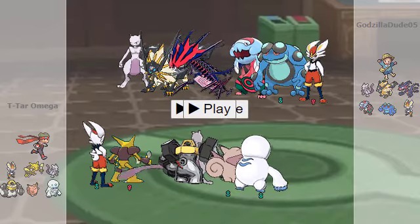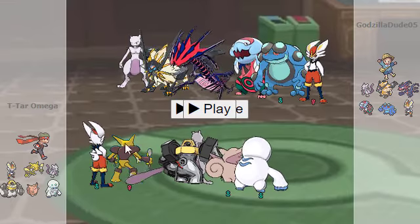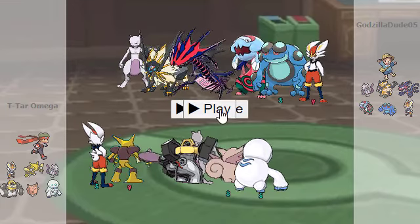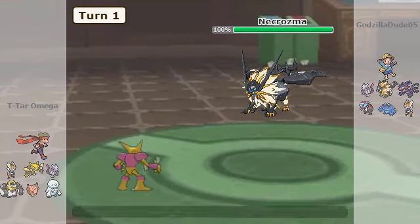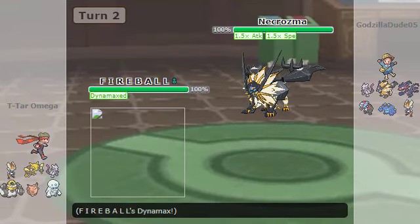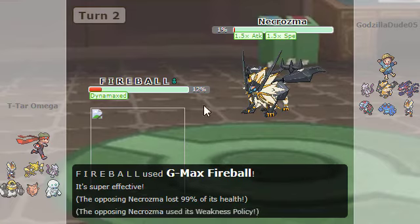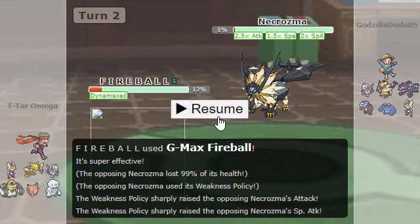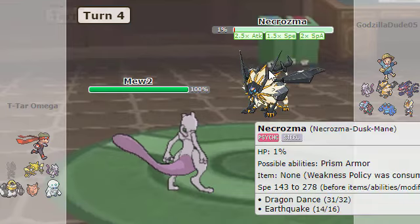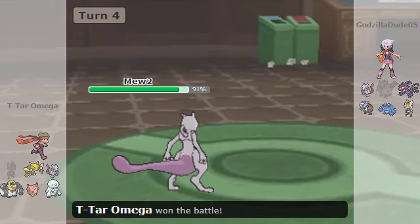And here we have Ubers again, but this time I went to Gen 8. I have my Cinderace — which is actually a Gigantamax Cinderace, I wanted to see how strong it is — my Alakazam, my Mewtwo, my Melmetal, my Clefable, and my Darmanitan. I go for my Alakazam, he goes to his Dracozolt, then switches to my Cinderace and goes for Dragon Dance. This is where I Gigantamax my Cinderace. He actually goes for Earthquake, which I did not know he had — and he had 1% left, so he is very lucky. I think I go for my Mewtwo, somehow I'm faster than him, I went for Psystrike and I just killed him. And then he just left.